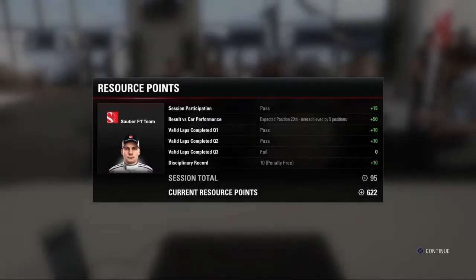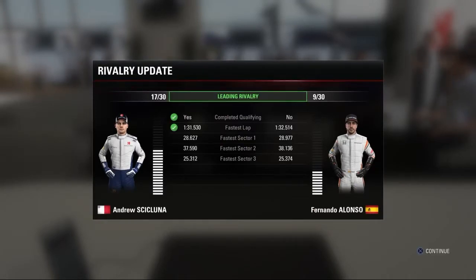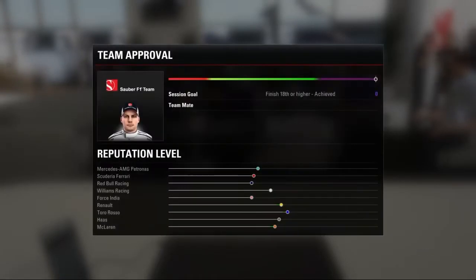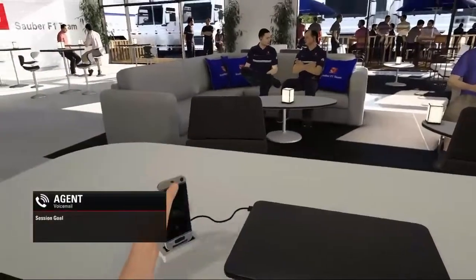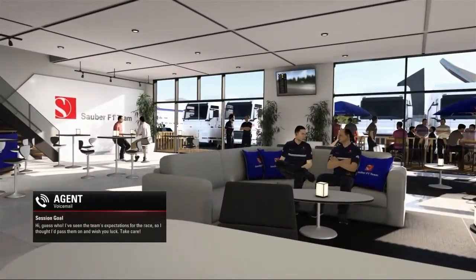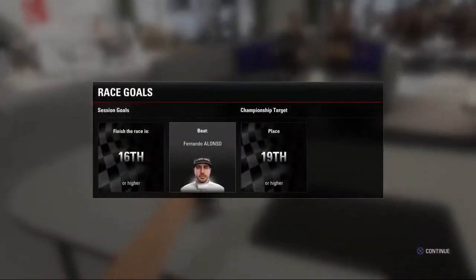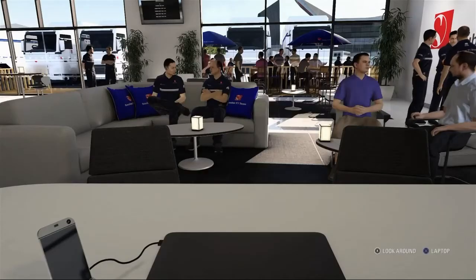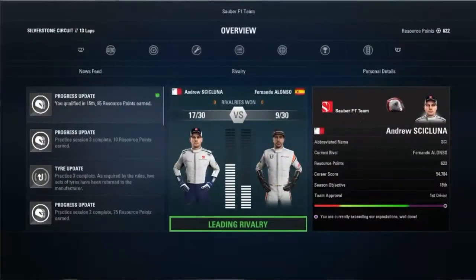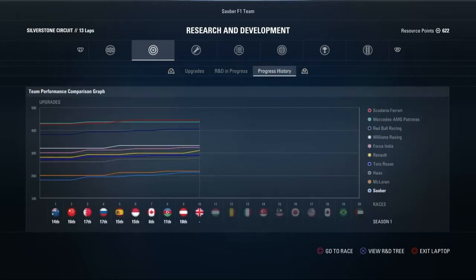Beating Fernando Alonso, our rival if you guys forgot. More resource points — I'll probably upgrade the chassis. Reputation is looking good as always. Our agent is going to talk to us and she gave us our race goals. Without further ado, let's go to the British GP.